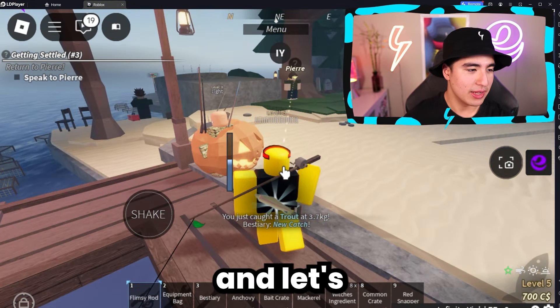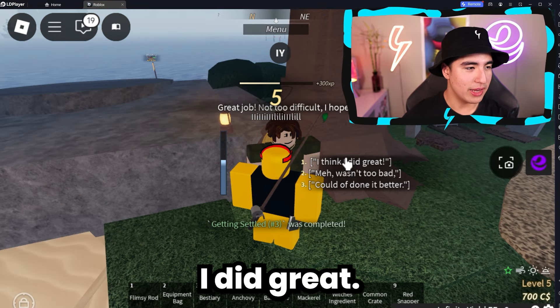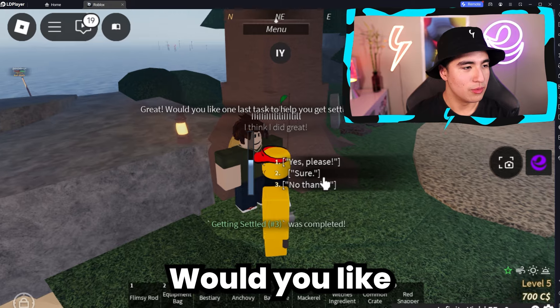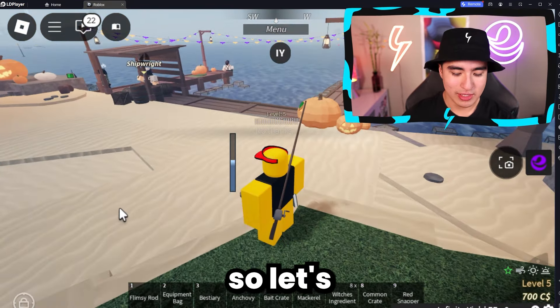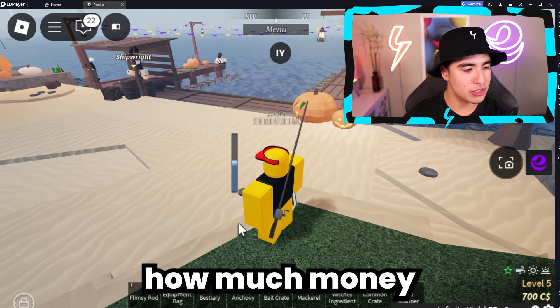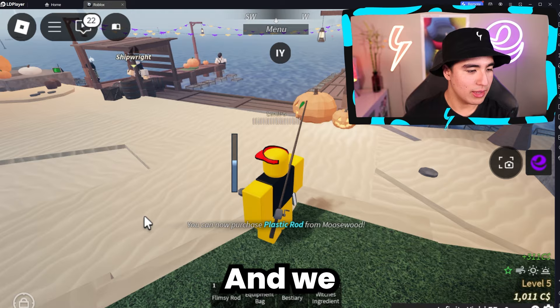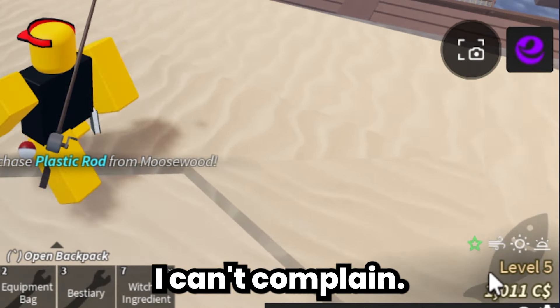Let me turn these off and go to Pierre. I did great, it was easy. He wants to give me one last task — no, I'm going to be leaving. Let's go ahead and sell all our stuff and see how much money we make. Sell all — we made a little bit. Not great, not bad. We're back at 1k.